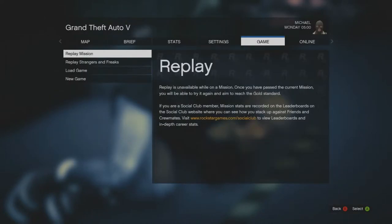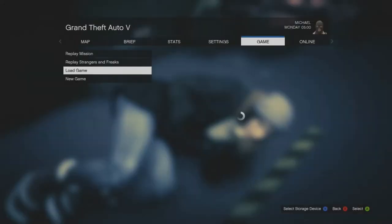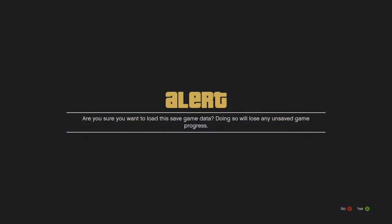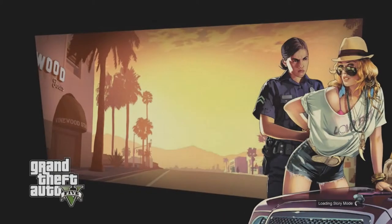Press Start, go into Game, and load up your save that you're using with the car you want to bring in. In my case the save was right there so I just selected it and let it load. Once it's loading you can go ahead and let that load as it normally would.